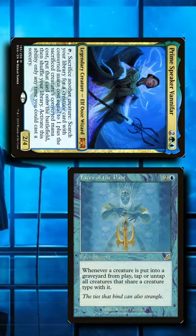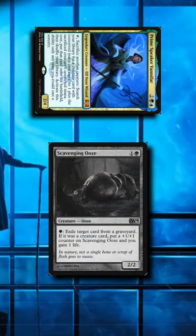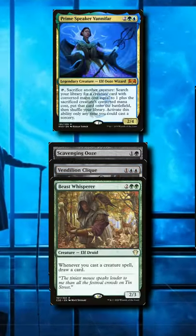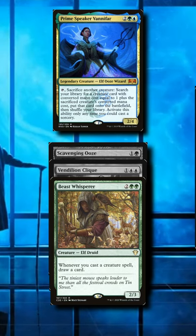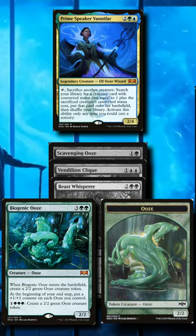Tap Vanifar with a previously played Faces of the Past and either an elf, wizard, or ooze on the battlefield. Sacrifice the creature to search for a plus-1 mana costed elf, wizard, or ooze and untap Vanifar, keeping your chain going until you hit 5 mana — this is where you search for Biogenic Ooze, as it creates yet another ooze as it enters the battlefield.